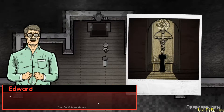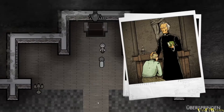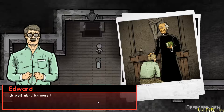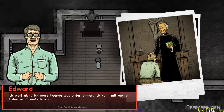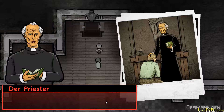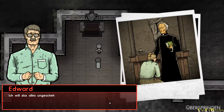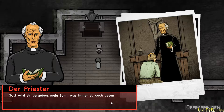Wie kann ich dir helfen, mein Sohn? Suchst du nach Vergebung? – Ich weiß nicht. Ich muss irgendwas unternehmen. Ich kann nicht mit meinen Taten weiterleben. – Du musst dich stellen, was immer du auch getan hast. Du wirst dafür die Konsequenzen tragen müssen. Du kannst erst hier ins Gesicht sehen, wenn du dich deiner Vergangenheit gestellt hast. – Ich will das alles ungeschehen machen. Ich will ihr vergeben, ich will, dass sie mir vergibt. – Gott wird dir vergeben, mein Sohn, was immer du auch getan hast. Du musst ihn nur darum bitten. Aber du musst dich für deine Taten der Gerechtigkeit stellen. Es gibt keinen anderen Weg.